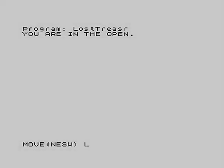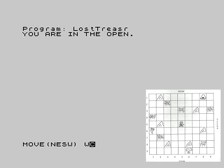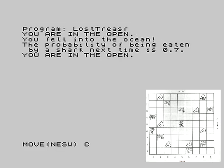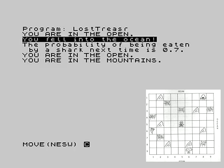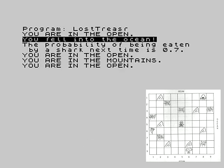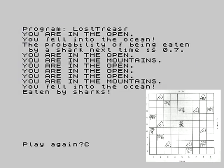We're in the open, so we could be anywhere — any move you make might kill us. I tried going west and fell into the ocean. Going west was bad, let's go east — we're in the mountains. So there are two places we could be. I head north from the mountains and I'm in the ocean again with the sharks. Play again.